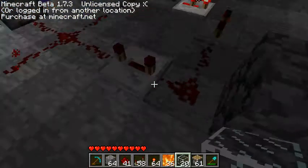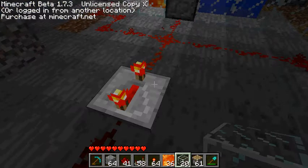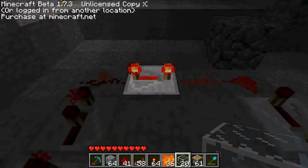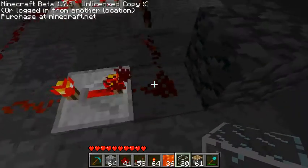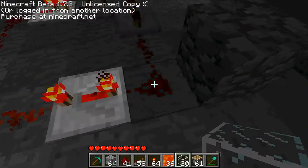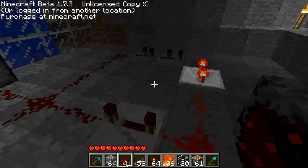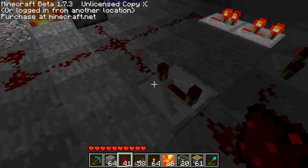You take redstone, make a square of it, and then put that one on the last setting, this one on the first setting, this one on the second, and this one on the fourth. Then you start it up and click on that one, and once you see that one right there disappear like it just did, just quickly place it — maybe a little bit before it — and then it should just keep cycling around.